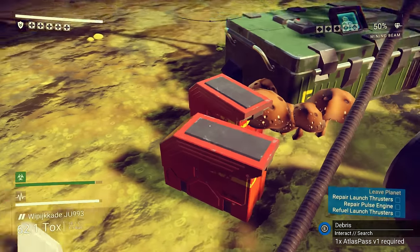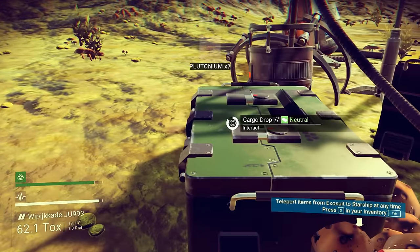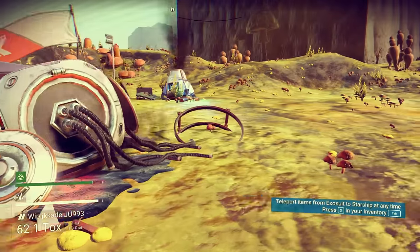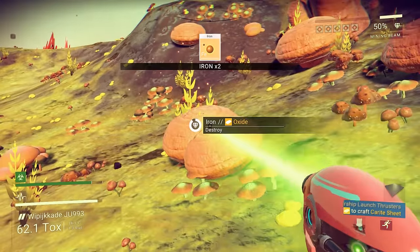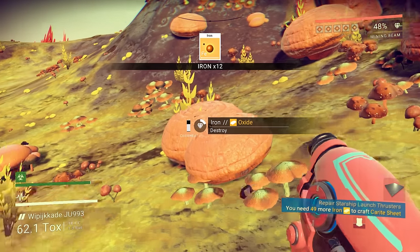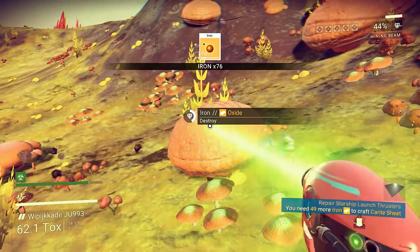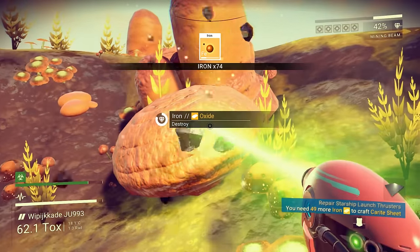Some debris I cannot interact with, so that gets left behind. We got some plutonium here. The big old chest has absolutely nothing in it, and that appears to be everything around here. Now I know you can gather resources with this gun and it has two ways of stopping functioning. First is you overheat it by going too long. Then you gotta wait for it to cool down. The other is the number below it is like your ammunition - when you run out you gotta add more.